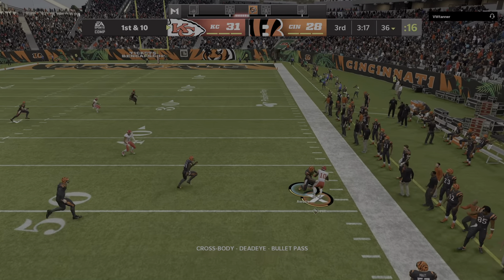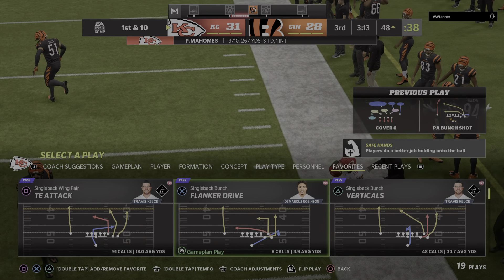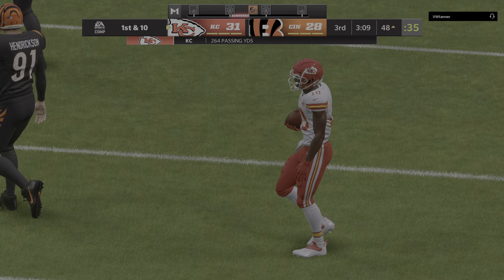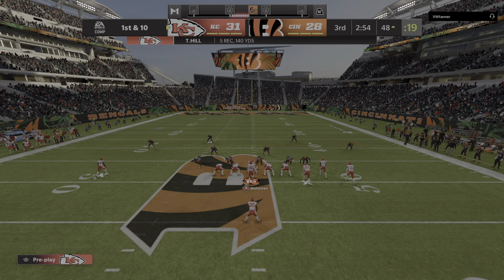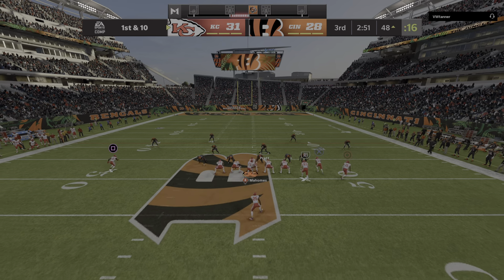Sliding out of the pocket, gets this one to Hill. He'll be taken down, but not before he gets into enemy territory. A lot of those mid-range throws have been available because sometimes teams get too concerned about the deep ball and they leave too much space in front of them.